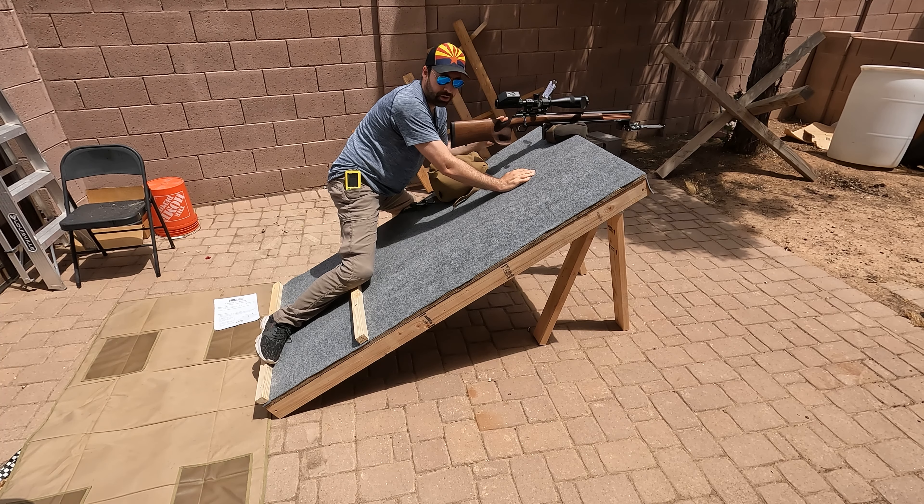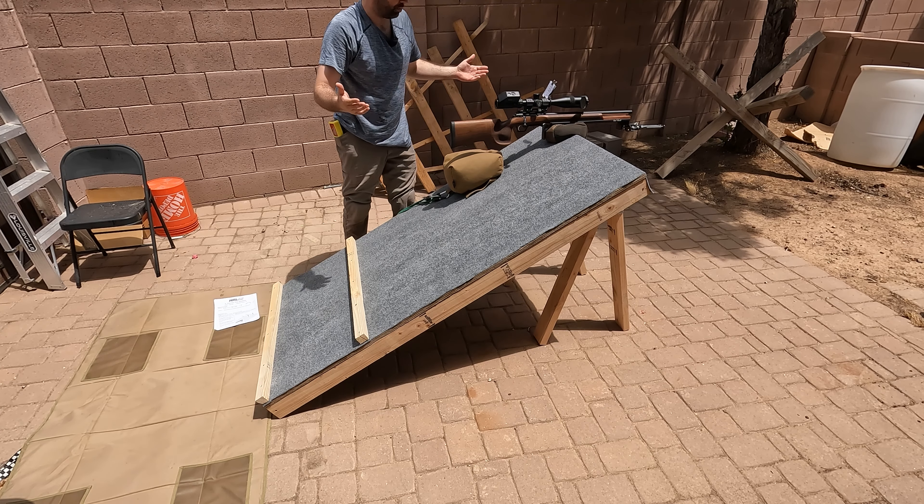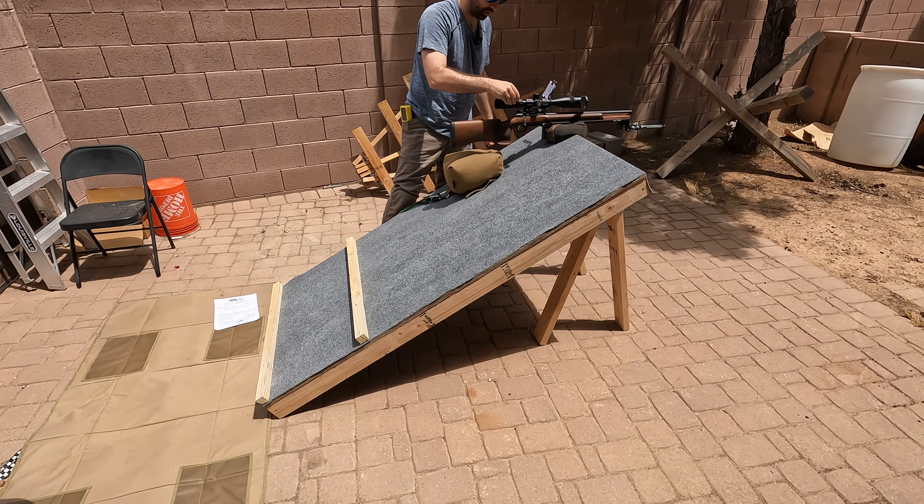When you do transition to the other side, remember muzzle downrange — don't break the 180 rule. Then we'll transition over here, do support side, and then ascend the rooftop and basically do the last two shots.